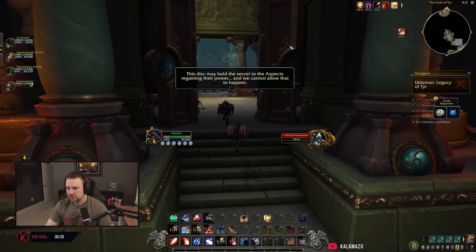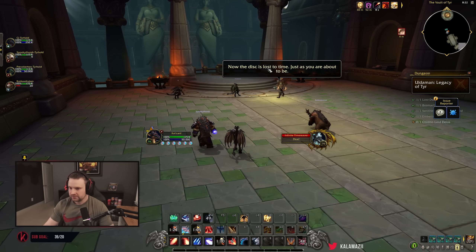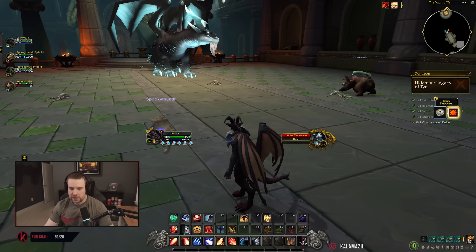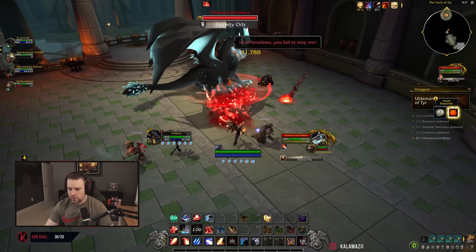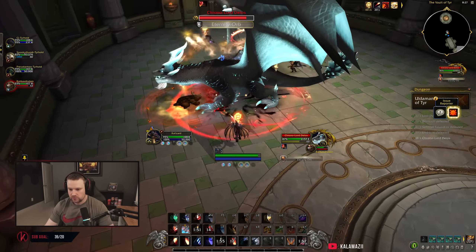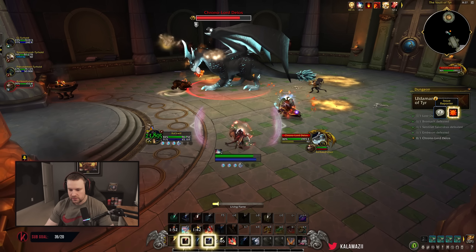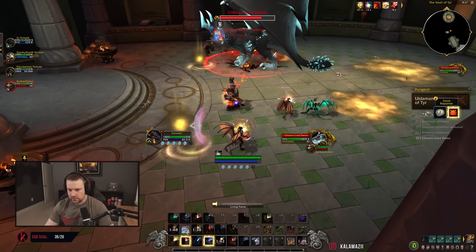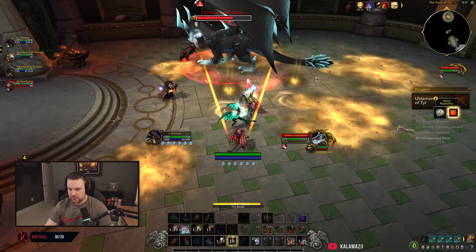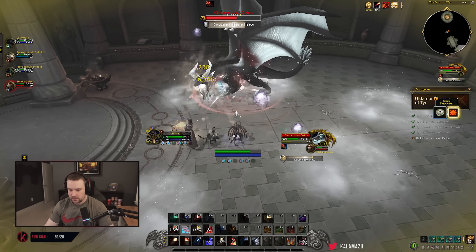They put a Stolen Time debuff on us — I think that's where they're getting their haste from. There's the healer. The disc — we cannot allow the aspects' power to fall. He's got glasses, he's like this dweeb! He's got a disc. Something in chat about the disc regaining their power and they don't want to have the disc. I'm going to see if moving avoids the raid damage — that doesn't seem like it does. It just sticks to the ground, it's AoE denial.